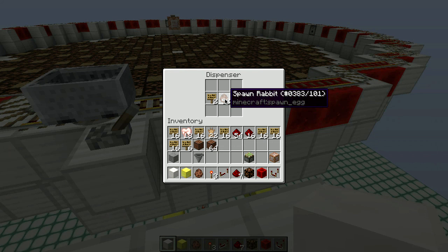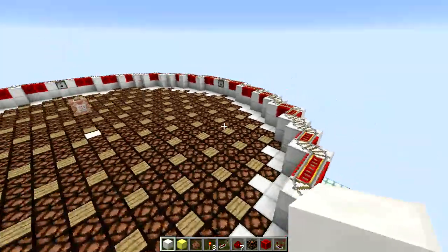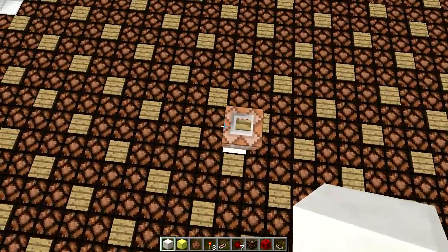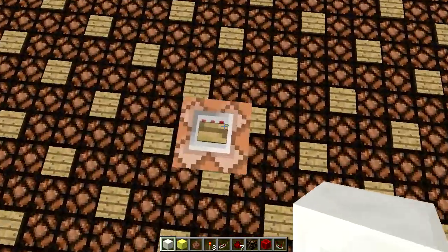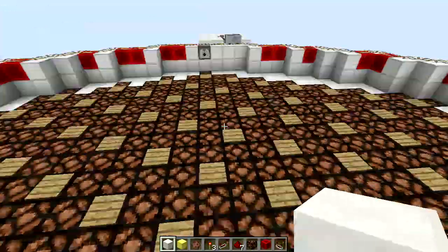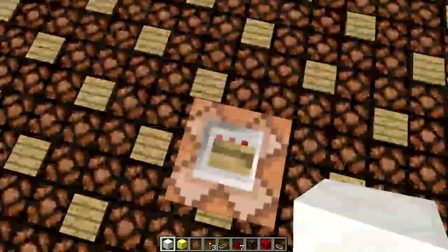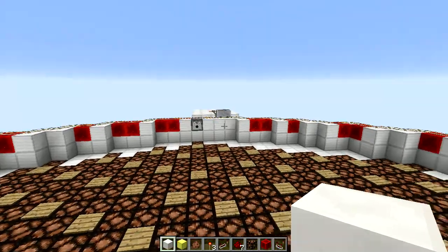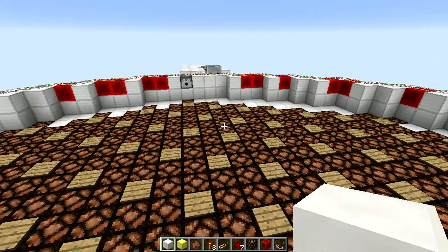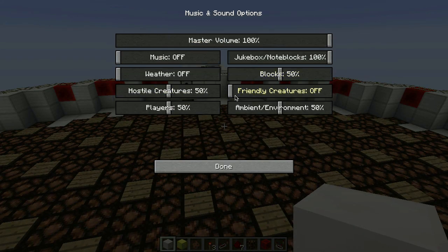I've got rabbit spawn eggs and some miscellaneous other stuff in these four dispensers around the circle. The circle has a radius of 16 blocks, so when I'm standing here the next block out at 17 blocks I will not be able to hear the dispenser. I have music and sounds, and friendly creatures turned off.